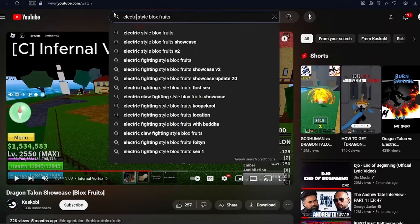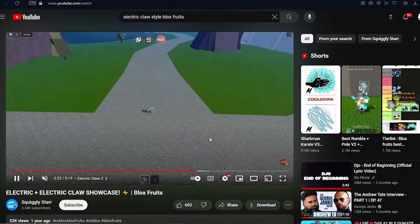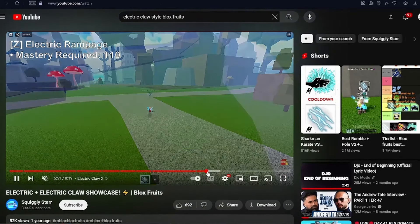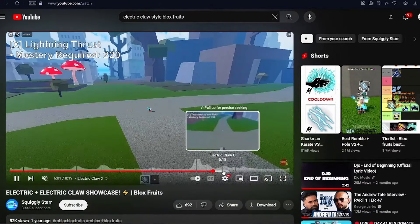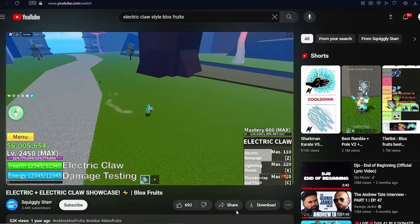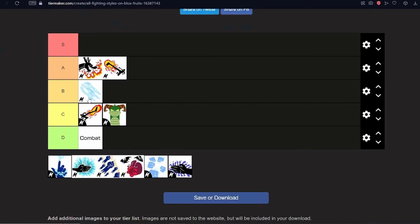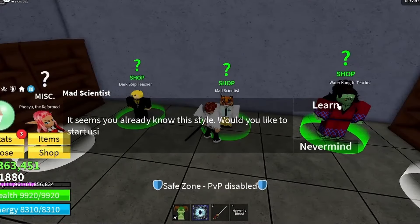Electric Claw — let's look it up. The Z move is just a little bit of claws — not that drippy, looks pretty outdated. The X move Lightning Thrust looks like Quake — actually terrible. Thunder Clap Flag — this doesn't look good either. The damage test isn't impressing me. I'll put it B Tier for anyone who's a fan. I haven't fully used it but B Tier seems fair — I'll get it soon.